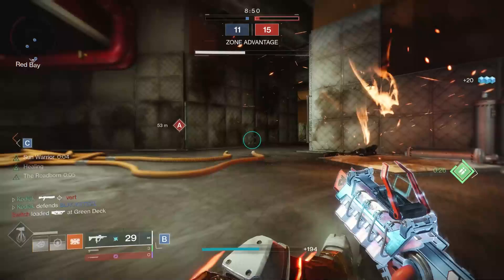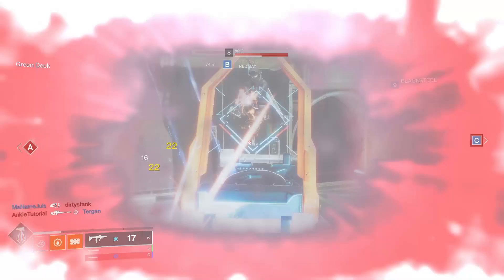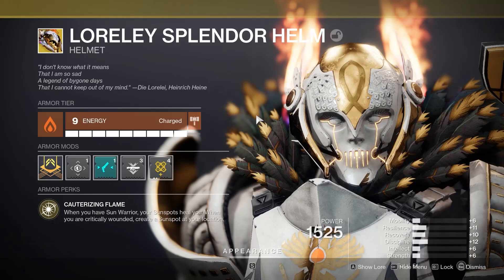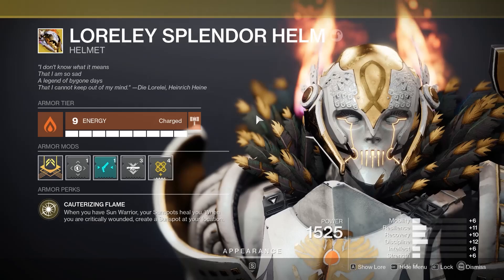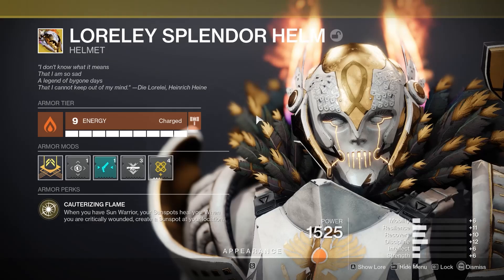The biggest benefit to the Loreley Splendor Helm is simply the ability to choose whenever you want a sunspot to spawn at your location. Low on abilities and want to wait a few seconds to get them back? Self-proc. Want to enter a gunfight with a 20% buff? Self-proc. I normally use a 120, and with Sun Warrior — which I have basically all the time using this exotic — it turns into a two-tapping monster. This exotic is absolutely absurd. When you get to pick one after completing the Witch Queen legendary campaign, pick this one. Best exotic for PvP Titans, hands down, no contest.